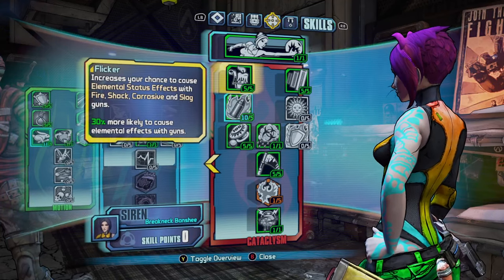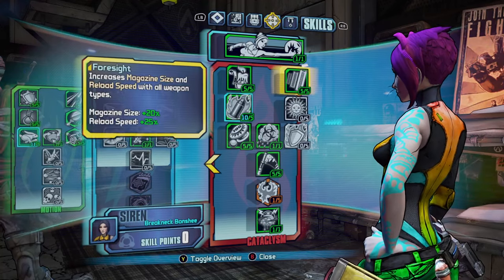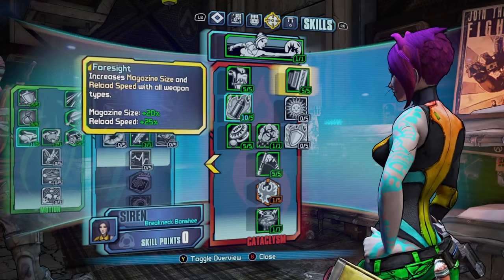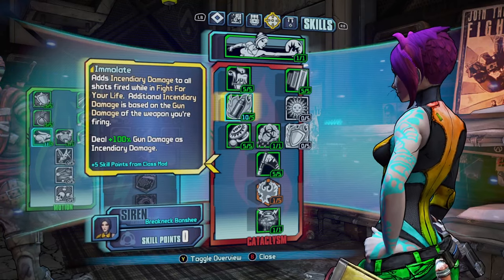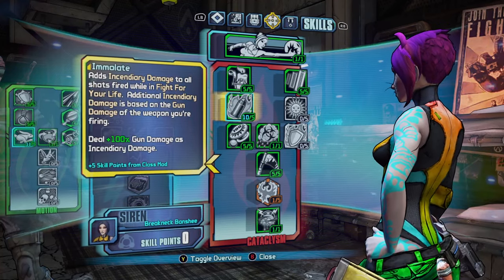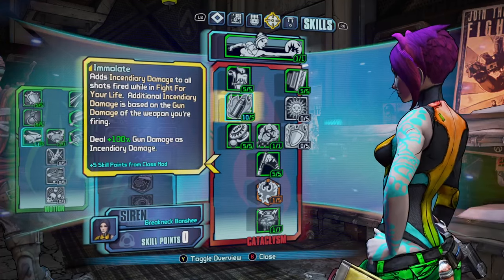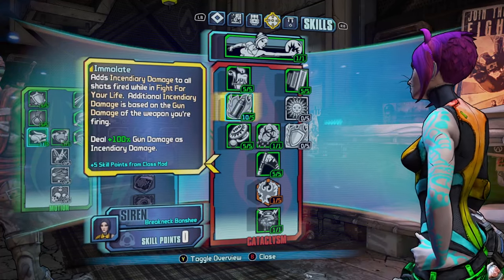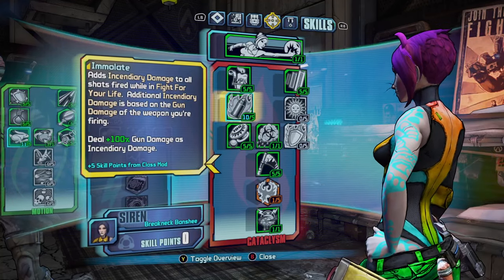In the Cataclysm tree we have Flicker, which gives you an extra 30% elemental effect chance with guns, including Fire, Shock, Corrosive and Slag. We have Foresight, which increases your magazine size and reload speed by 20% and 25%. Then we have Immolate — I recommend getting this because as soon as you get downed, you get an extra 50% bonus incendiary damage, giving you a far greater chance of getting back up. With a class mod that doubles incendiary damage while downed, you practically get double damage.